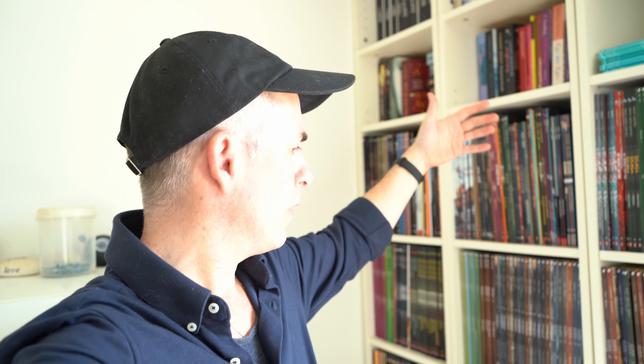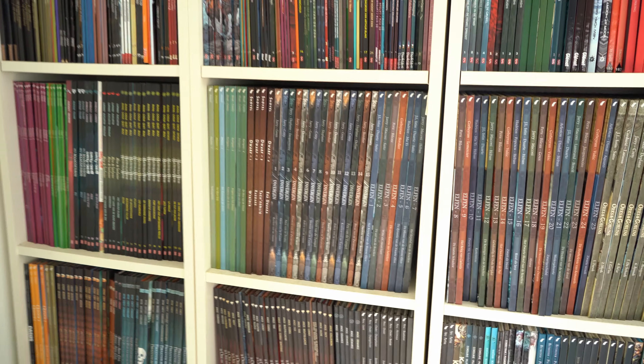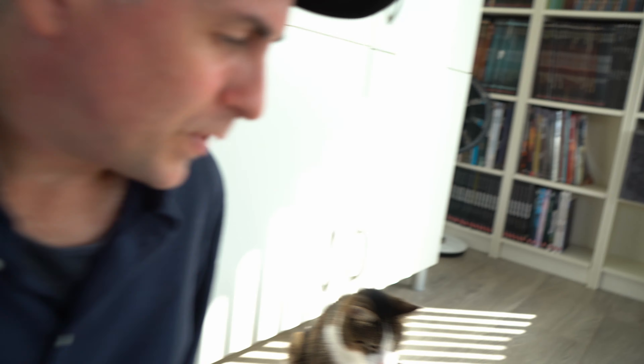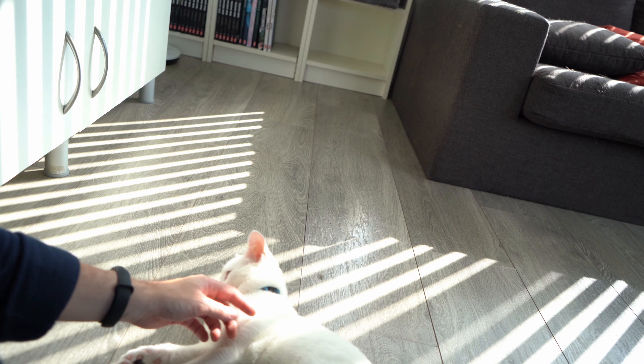I wanted to end this video downstairs, because me and my wife have a huge love for comic books and graphic novels. As you can see, this is where I get a lot of inspiration — storywise, scenerywise, just everything. Graphic novels are just awesome. We have a huge collection, and a little more over there. And of course these little creatures that help me relax — this is Milo, this is Nicky. You might have seen him as a kitten a few weeks ago, but they grow fast.